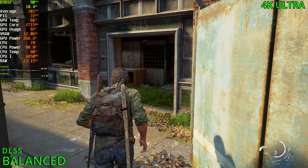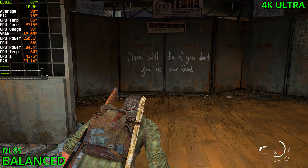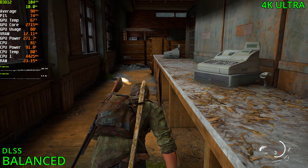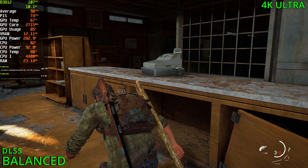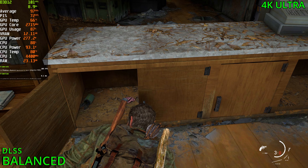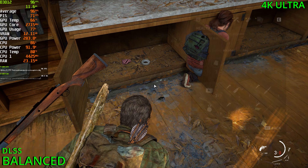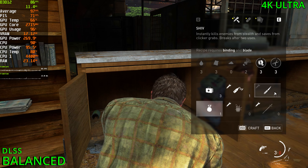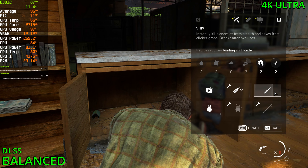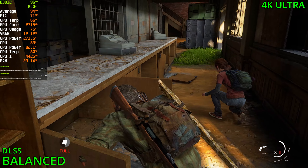We got the little collectible there on the wall. Let's go inside. There's some bolts and duct tape in the cabinets, which we can use to make a shiv. I'm honestly surprised how well the CPU is handling this game. This game is very CPU intensive, and I'm shocked that we're not getting bottlenecked as badly as we are right now.